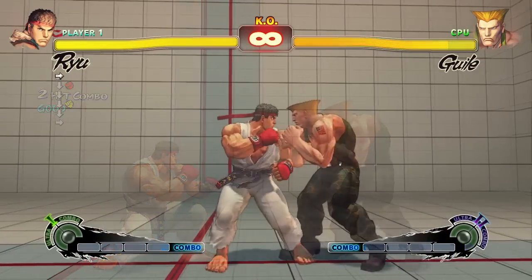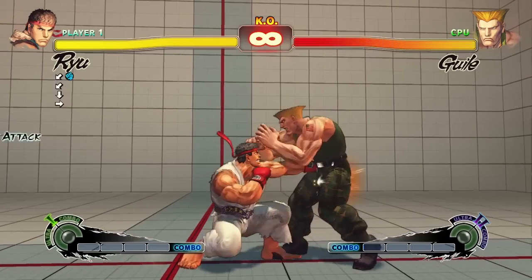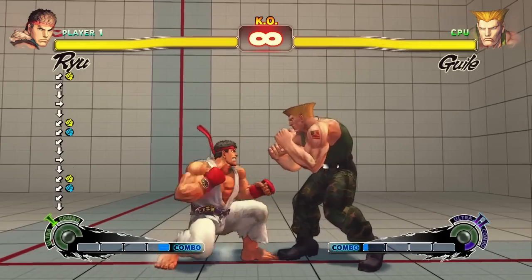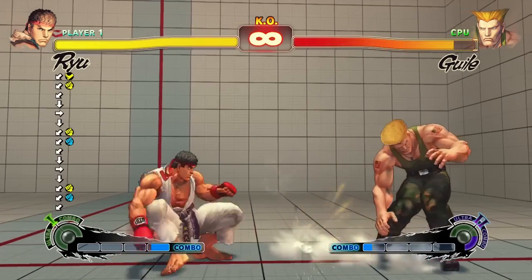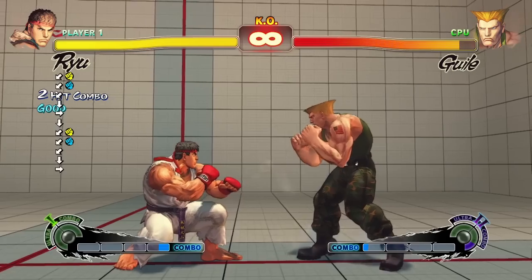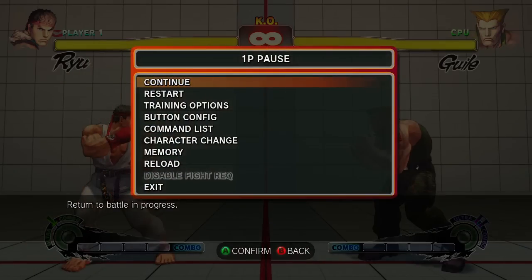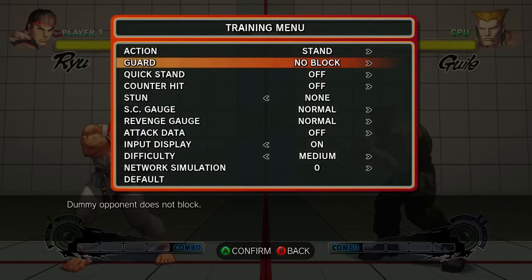Linking is the act of comboing one attack after another has completed. This means that the first attack must completely finish animating before you hit a follow-up attack button. Links are perhaps the most daunting aspect of Street Fighter to a new player, because unlike chains and special cancels, links do not work off of any kind of interruption or cancel mechanic — they require a specific timing. Setting the training dummy's guard setting to auto block is useful because it blocks anything that is not a combo, which helps you know whether you successfully hit a link or not.